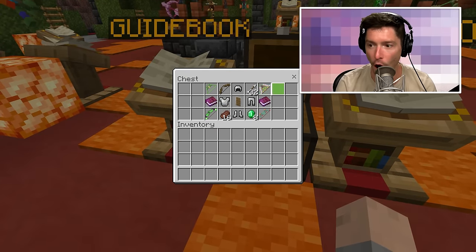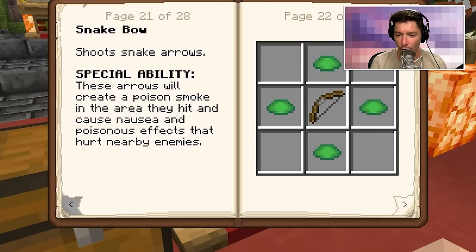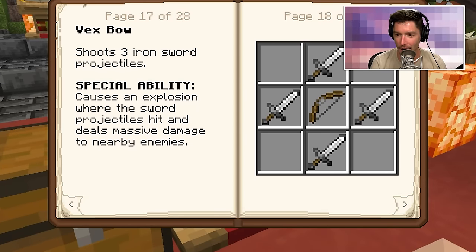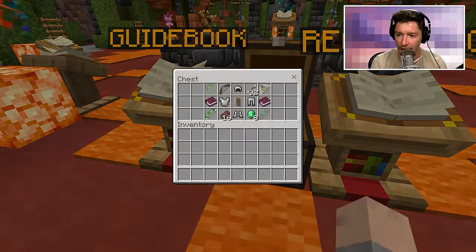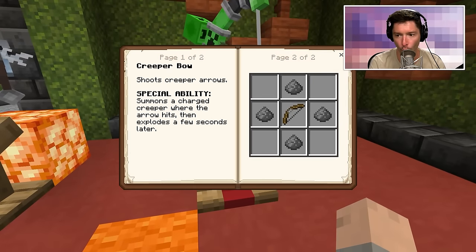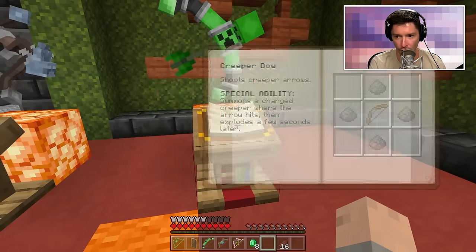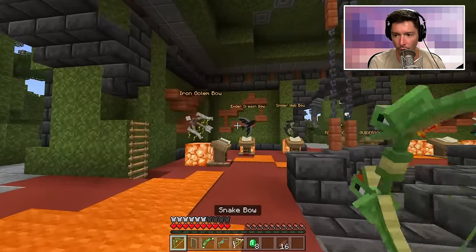Oh my gosh, I got a few starter bows! I was sitting here thinking I'm gonna go and make a creeper bow, or maybe a vex bow, or maybe even an iron golem bow — but they're just handing them over! We have a creeper bow which will summon charged creepers, and an iron golem bow.